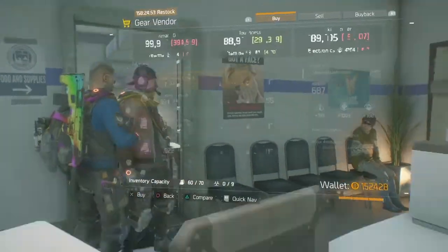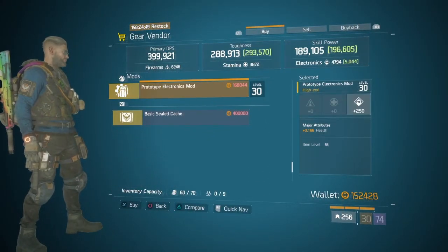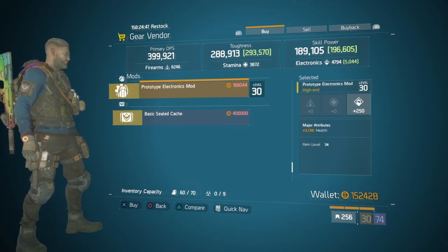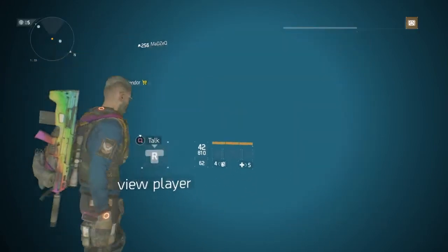We then head over to the Ward, and we have a nice Electronics Skill mod with Health as the Major. That boots my stats at Major League — that's definitely one to pick up at the Ward.